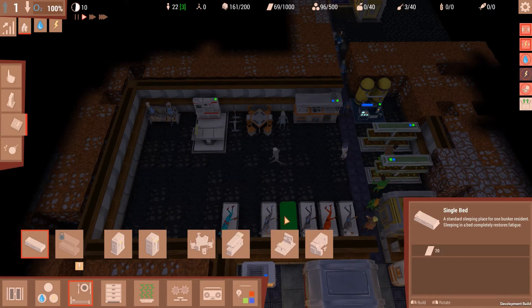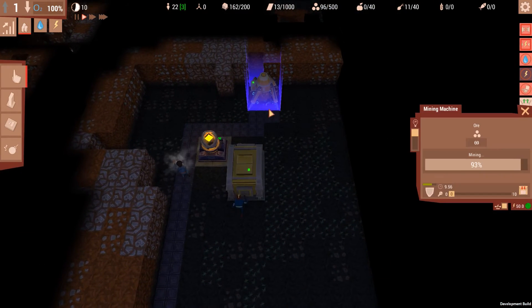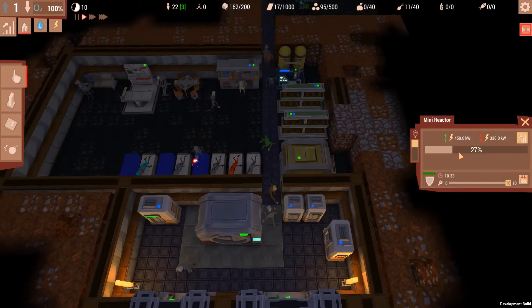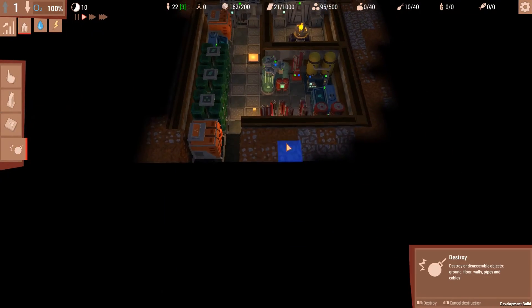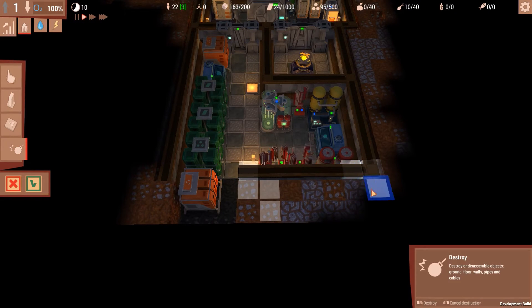Residential zone — we do need more beds. It costs 20 each, which sucks but it's fine. So now, power over here — we have 120 left. Yes, 120. Our garbage is about to be full again, which is spectacular, honestly.